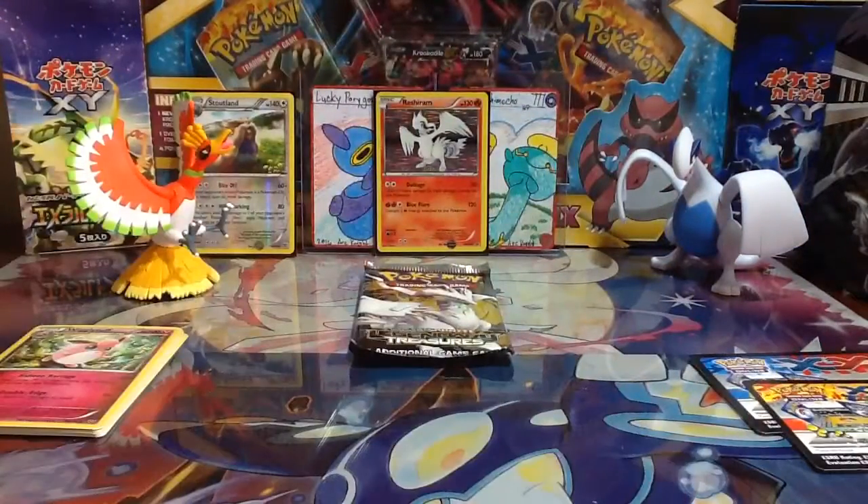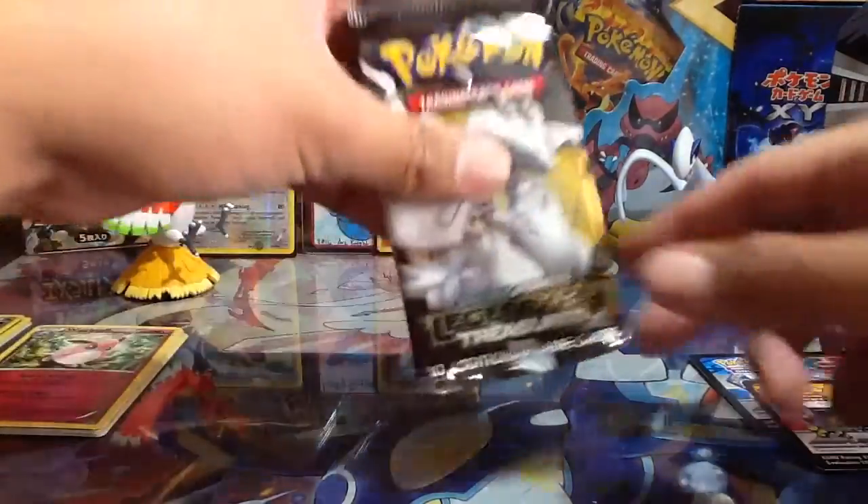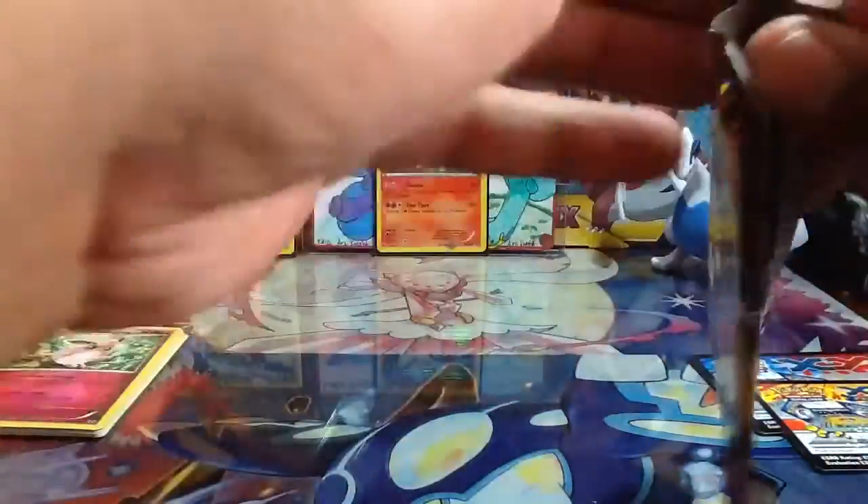That's like the first time that's happened on my channel — a false alarm ultra rare. So nothing super special yet. Now we have the Legendary Treasures pack. Hopefully we get something here — usually we do, but we'll see.